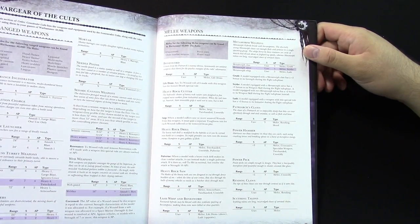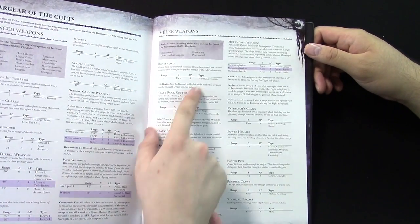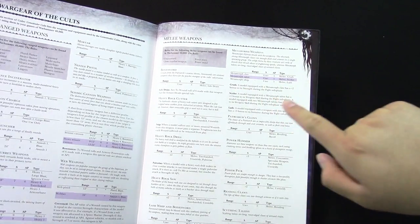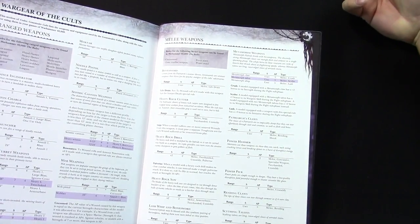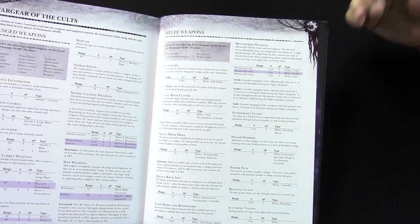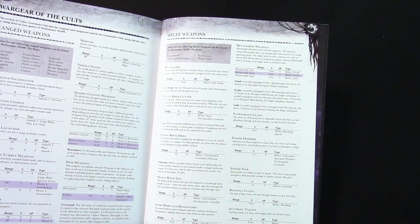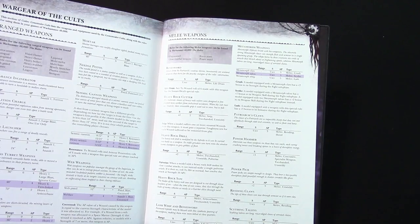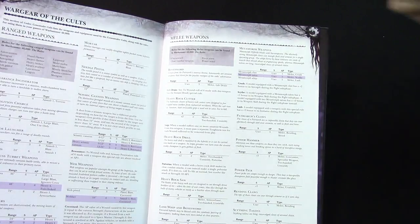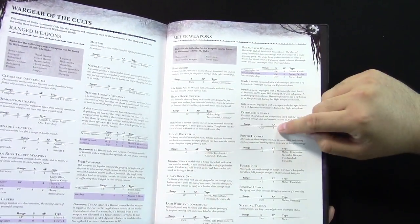Heavy Rock Saw: strength x2, AP2, has Armorbane, two-handed and unwieldy — that's your other armor popper. The Metamorph weapons are a lot of fun as well. The Metamorph Claw has the Crush ability: plus 2 bonus to strength. The Metamorph Talon has the Scythe ability: plus 1 weapon skill, and if you have two talons it's a plus 2 bonus — so those stack. The Metamorph Whip has the Lash ability: plus 3 initiative bonus. Even if you take initiative penalties from charging through terrain, it's very helpful. If you're fighting initiative 4 guys and you have Lash, you're now striking first. And the Power Pick is strength plus 2, AP3 — not as good as a hammer, but it doesn't have two-handed either.